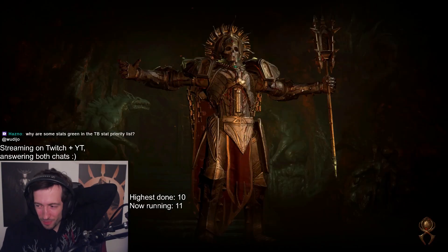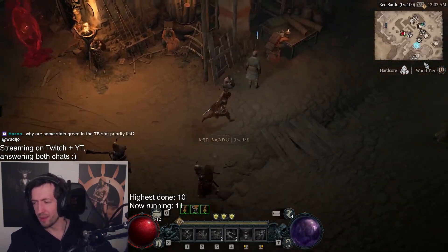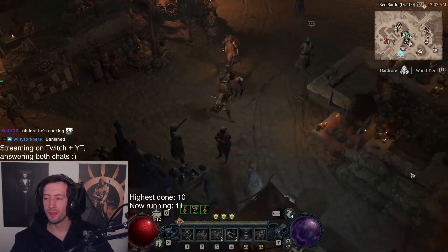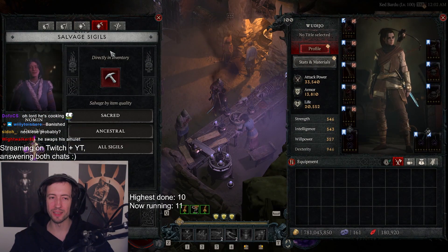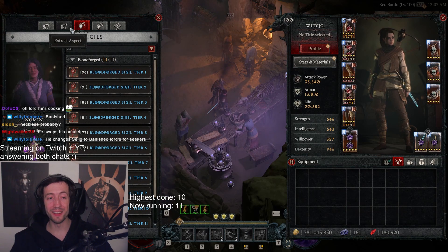Rob was constantly gear-swapping mid-run. What is he swapping to as a barb? He's swapping to Banished for more damage, and then swapping back to Sadek when there's a tanky pull. Wow, okay then.